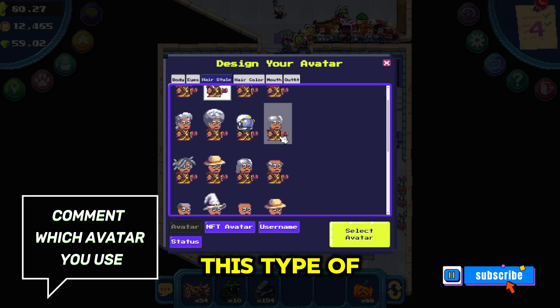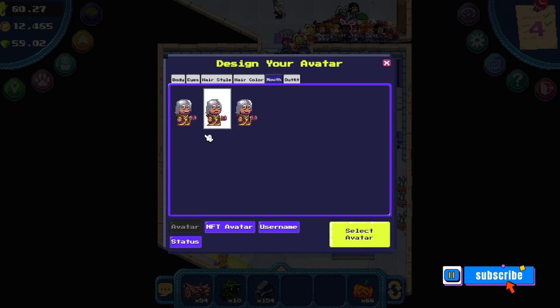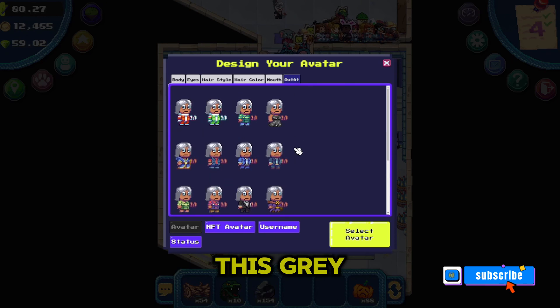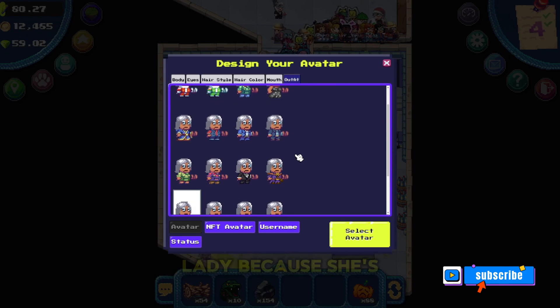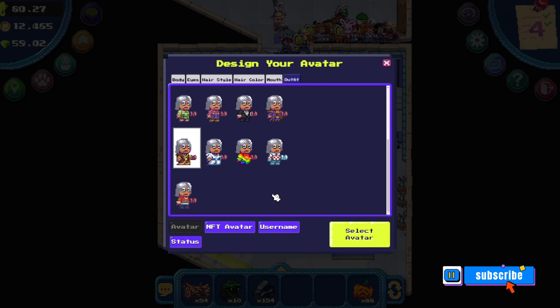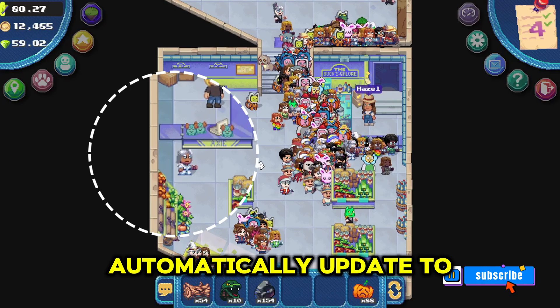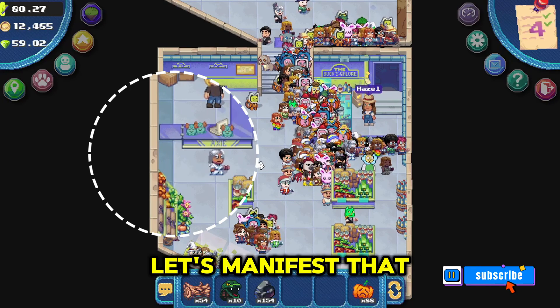If you were to stick with this type of free avatar, tell me in the comments which combination you would go for. I think I would go with this gray long-haired old lady because she's sad and tired of waiting for more pixels to come. When you're ready, click 'Select Avatar' and it will automatically update to your choice.